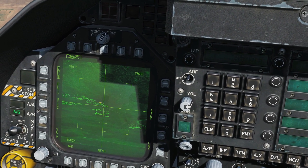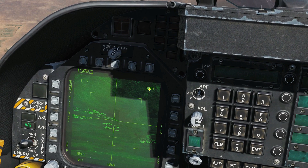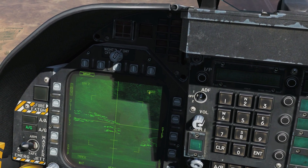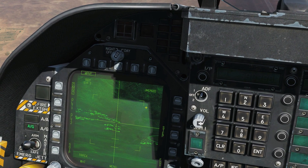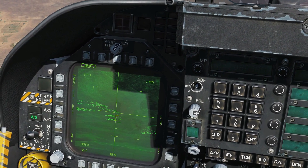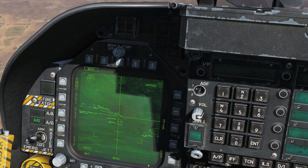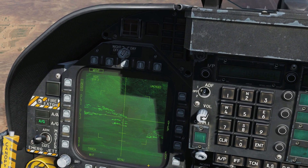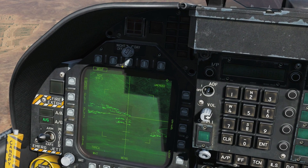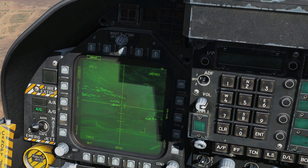The cage status shows it is currently caged, meaning the center of the selected Maverick's seeker is fixed at boresight pointing forward. We can uncage it by pressing the cage button and re-cage it if we want. To slew the seeker head, press uncage, then press sensor control switch left — you'll see the diamond appear, meaning the TDC is now active on this screen. We can now press and hold TDC depress while using the TDC slew keys to move around.